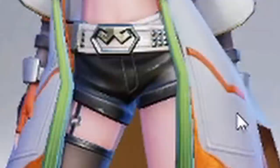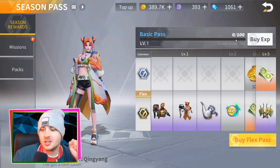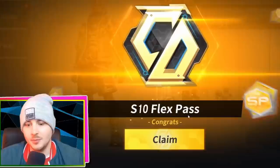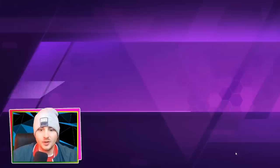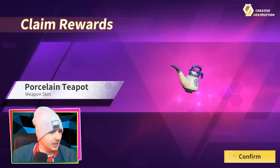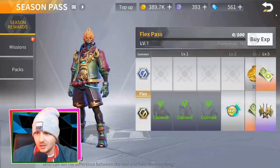And then we've got a little geisha — a ginger geisha doll. So the season pass: let's see how much the flex pass is. It's 500 diamonds or 1,500 diamonds. Let's buy the 500 diamonds one. Boom, we've got the Season 10 Flex Pass. We've just claimed these skins: we've got the False Gods, the geisha doll called Qingyang, and then we've got a porcelain teapot weapon skin. What the hell? The weapon is a teapot? I have to check that out right now.